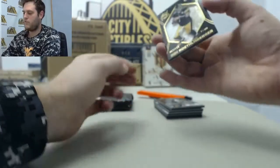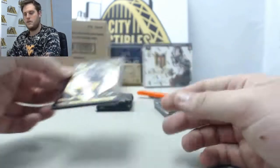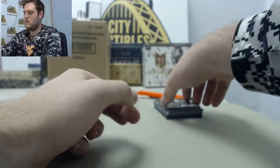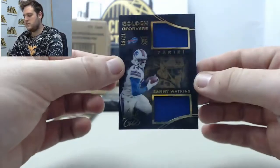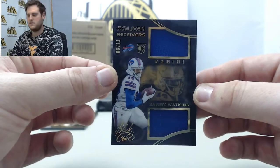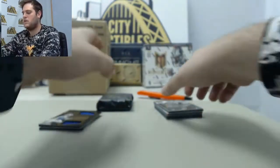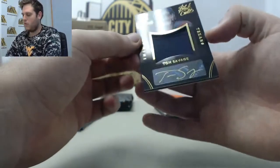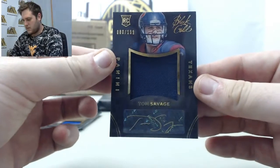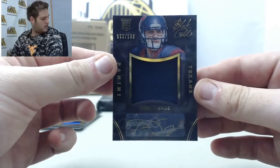Starting off, Shadow Box out of /199, Ben Roethlisberger. Nice rookie dual jersey swatch out of /79, rookie card Sammy Watkins for the Bills. We got a jumbo jersey swatch right there out of /199, Tom Savage. Nice auto right there, Tom Savage.